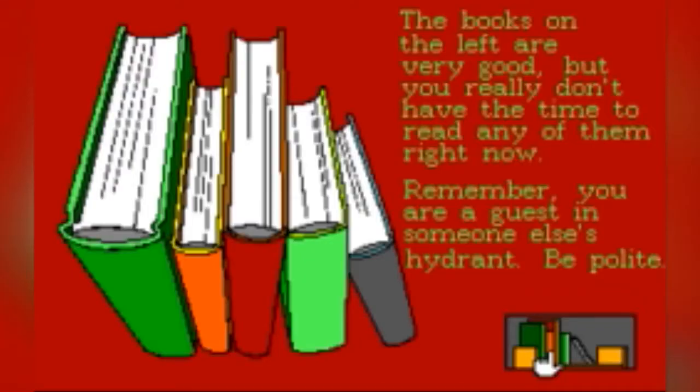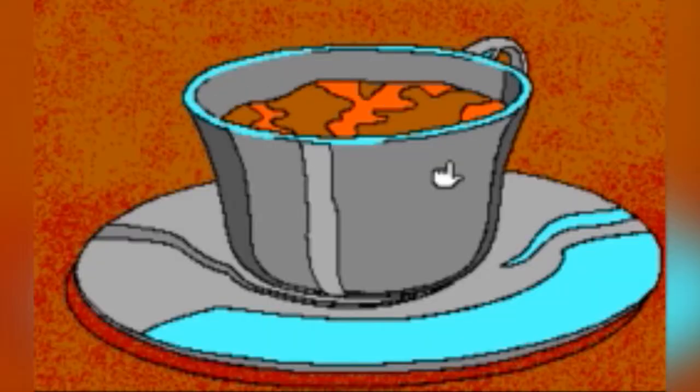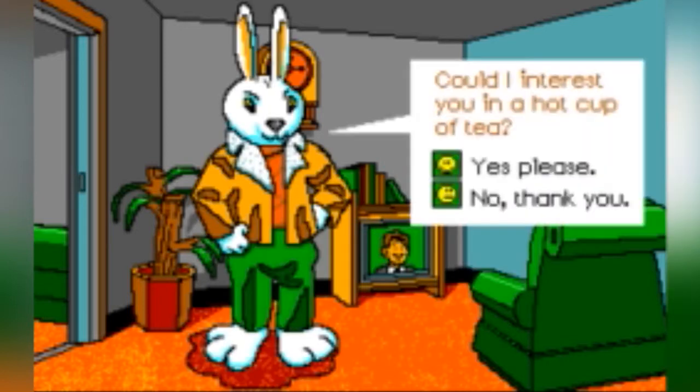The books on the left are very good, but you don't really have time to read anything right now — you're a guest in someone else's house. Oh hey, here's the rabbit watching TV and drinking a beer. It's wine in a can. Could I interest you in a hot cup of tea? Yes, yes please. Unlimited tea. I could have sworn there was a way to travel into the tea — you know, as you want to do.